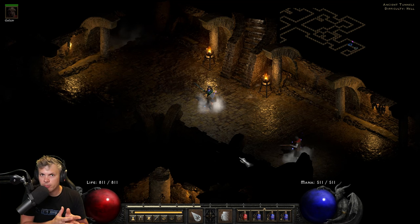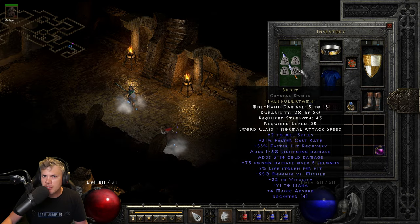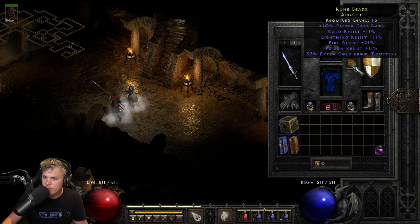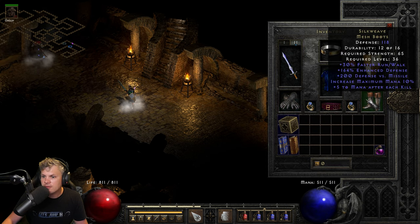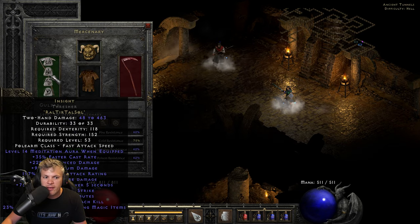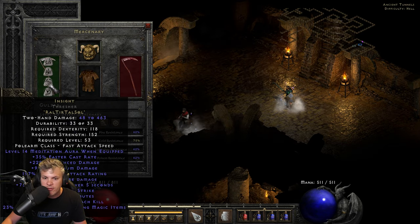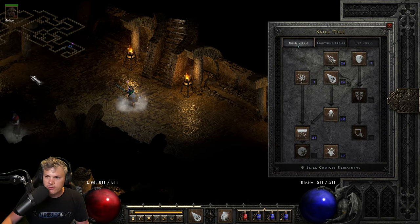For the first test run I'm going to run through the Ancient Tunnels on players 1 difficulty with a budget Sorceress. Her gear: Spirit in a Crystal Sword, Lore helmet, different FCR jewelry, Tal's belt, Mage Fist gloves, Silk Weave boots, and Spirit in a Monarch shield. The mercenary is running Treachery, Tal's mask, and Insight in a non-eth Thresher. The gear will be exactly the same for the Frozen Orb counterpart.